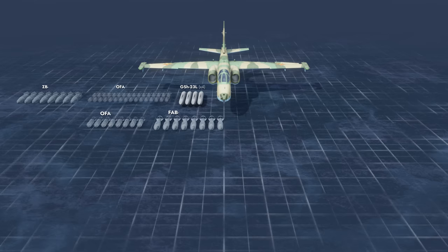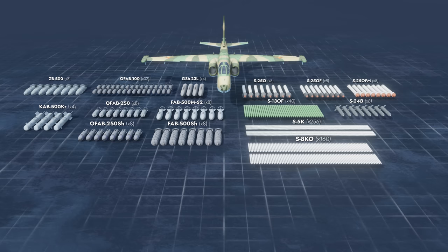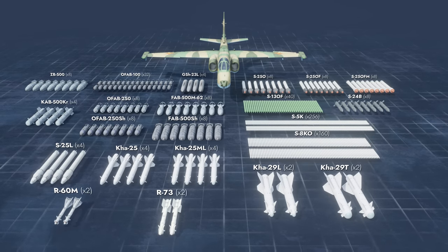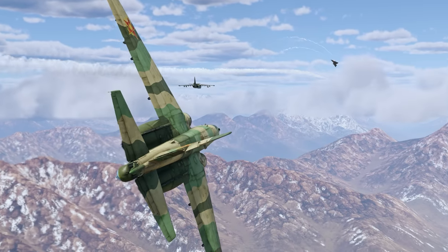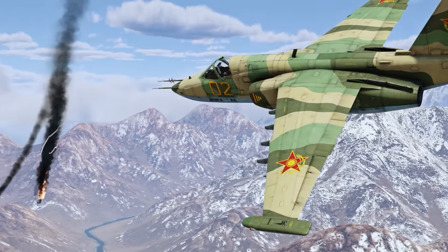This aircraft can also carry gun pods, conventional, retarded, and guided bombs, as well as a rich choice of rockets and guided missiles, including the long-awaited R-73. These new air-to-air missiles are the main new in-game feature of the Su-25BM.